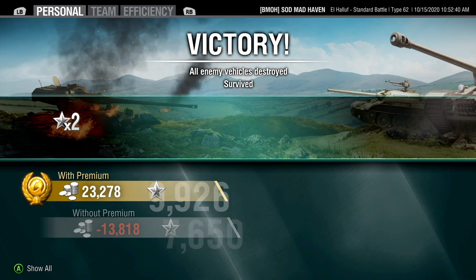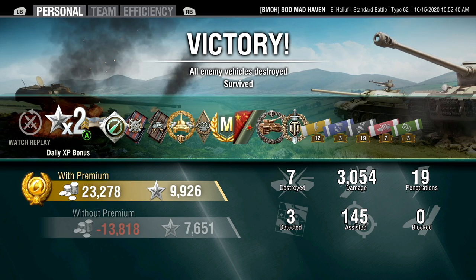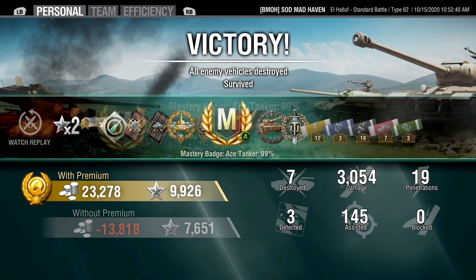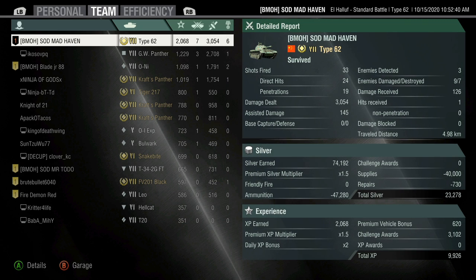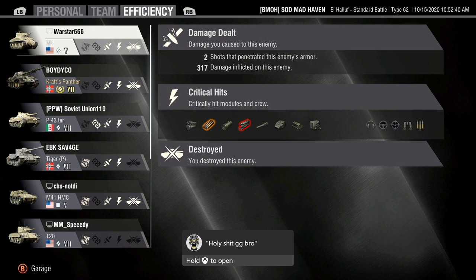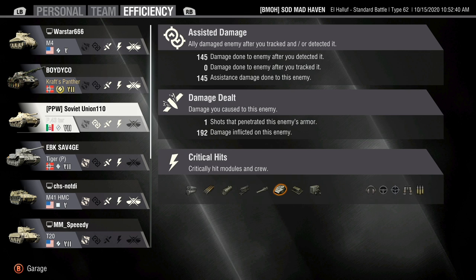If you don't have this tank, I recommend you get it just because of what it's capable of. We pull out a high caliber medal, a mastery badge, Devastator and Top Gun. Devastator inside of a light tank, especially in a 1v4. Too bad it wasn't a fifth kill — because Kolobanov's medal. I laughed so hard when that popped up.